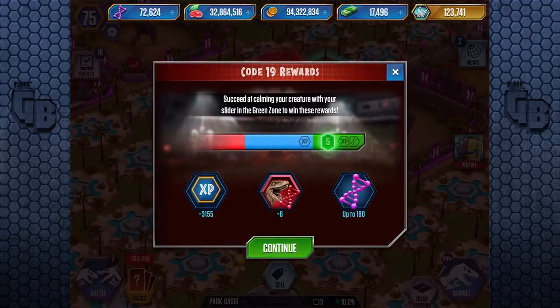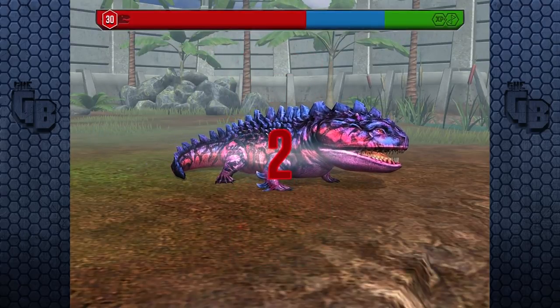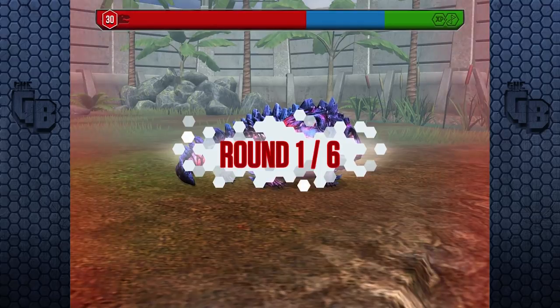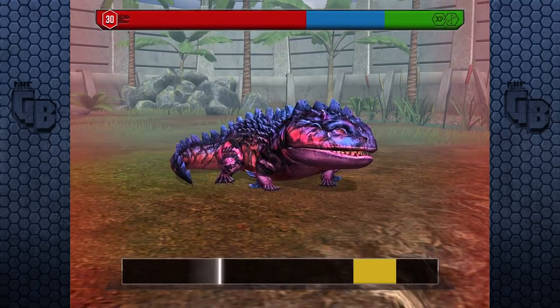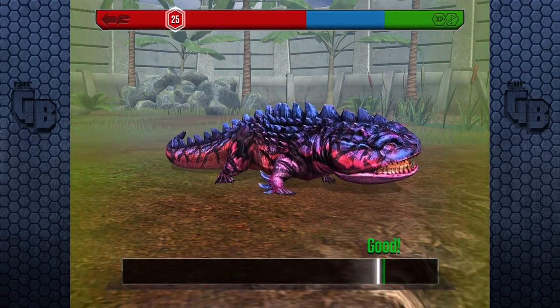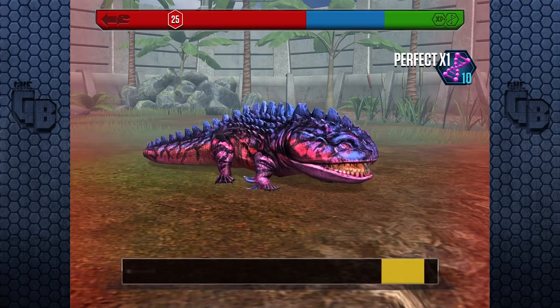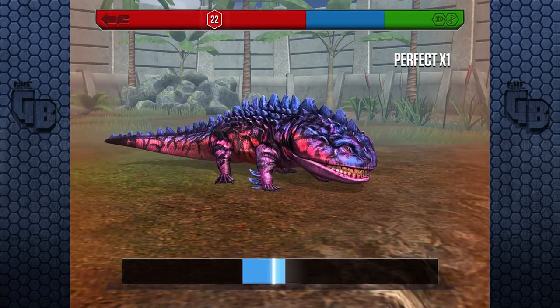One of the ex-graphic designers for Jurassic Park Builder posted online showing loads of different features that could have been included — like a fossil digging mini-game — and it was found by the community. We've got another Code 13. Oh, it's Code 19 — well, maybe these guys are harder and the prizes are random. Please don't be harder — okay it's easy.